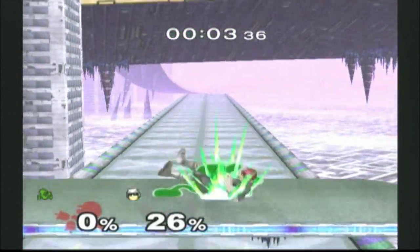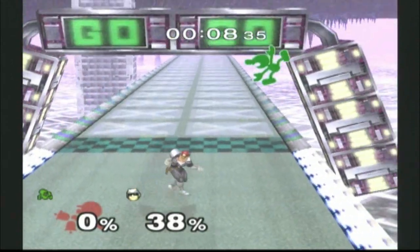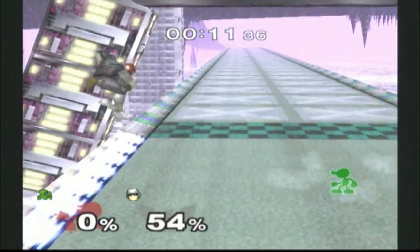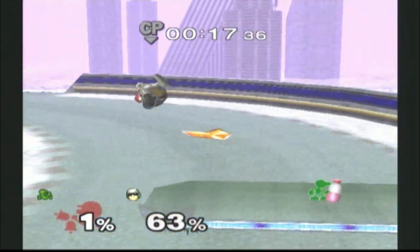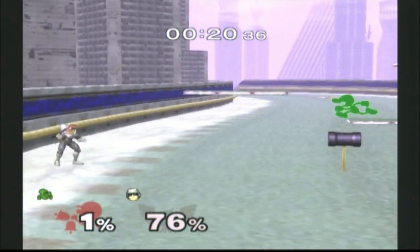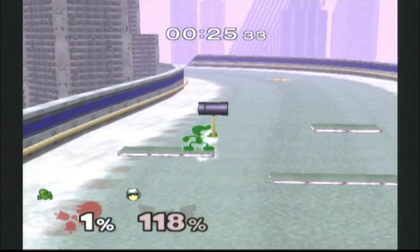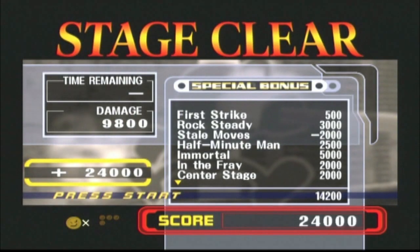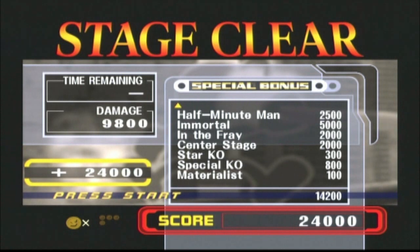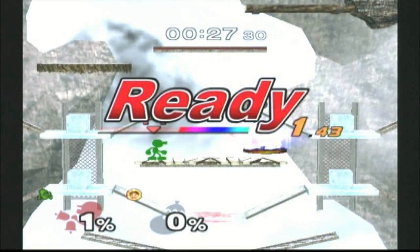The final run through All-Star mode for this playthrough starts off with Captain Falcon. So we're going to get a tough opponent out of the way immediately, and we're going to see what Mr. Game & Watch is all about, because Mr. Game & Watch is a very unique character — one of the most unique characters in the entire game in terms of moveset and how he plays in general.